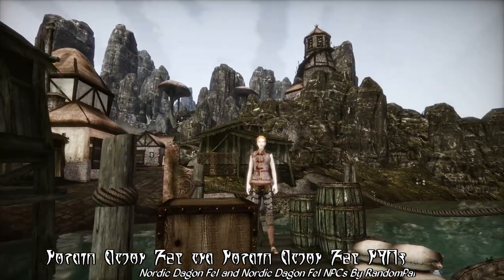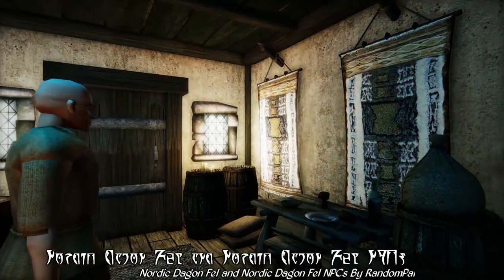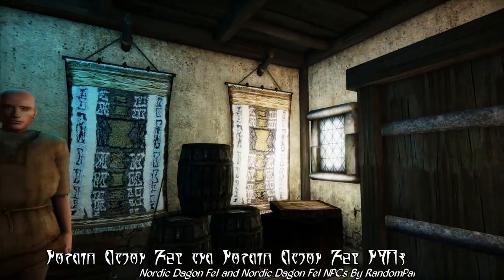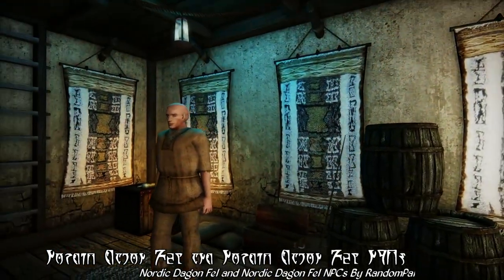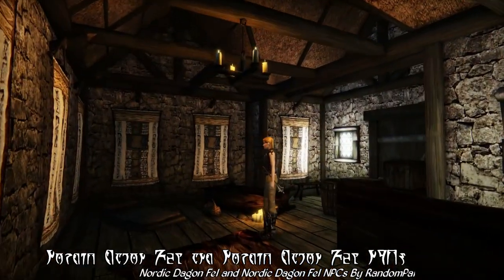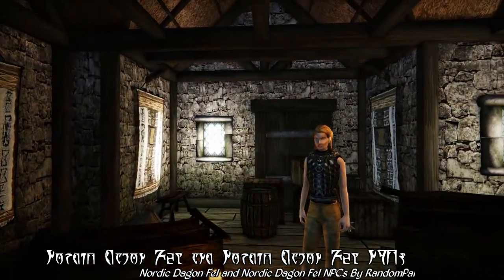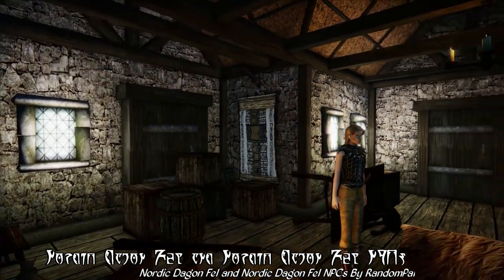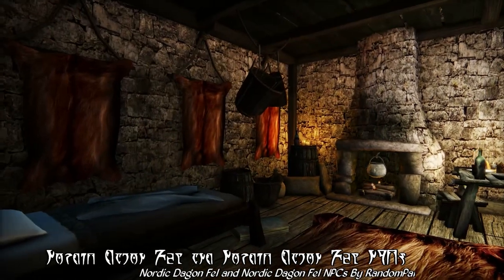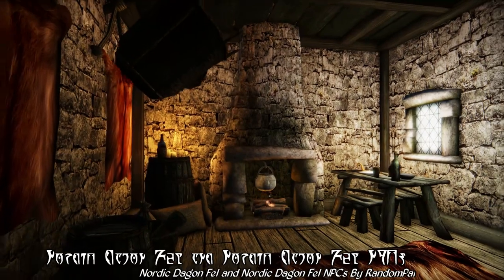As you might imagine, given that this does replace the exteriors for some of the shacks, this also adds in some new interiors to match those new exteriors. You can see some of these new replacement interiors here, and while they do kind of match the layout of their vanilla shack counterparts, they also have some new furnishings — particularly in terms of wall hangings and rugs, as well as a few other various new additions. Like, one of these interiors now has a little loft with a cozy little bedroll and a few containers.